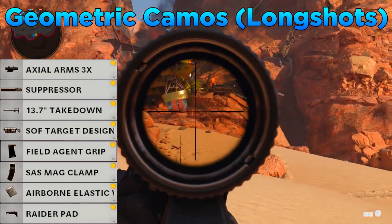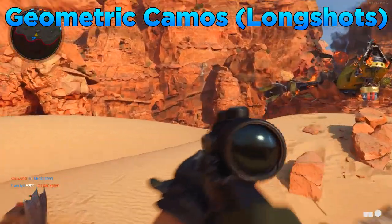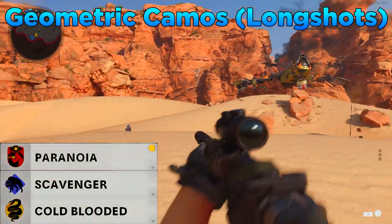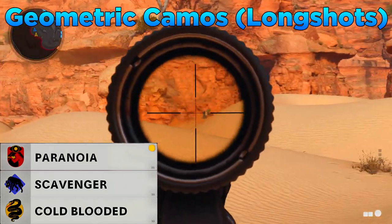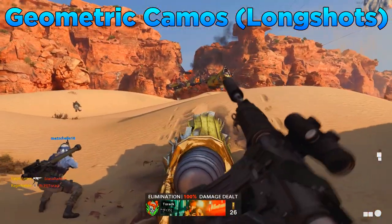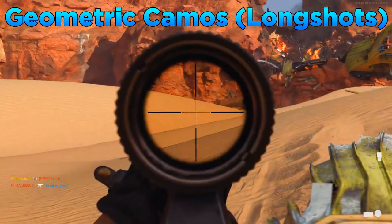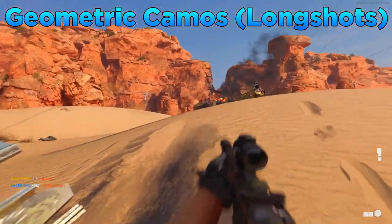I've also gone for the Airborne Elastic Wrap for the handle and the Raider Pad for the stock. For perks, I'd recommend Paranoia in perk 1, Scavenger or Gearhead in perk 2, and Cold-Blooded in perk 3. The best maps for longshots are ones with long-range engagements — for example Satellite, Armada, Garrison, Crossroads, Checkmate, and possibly Nuketown when it launches.